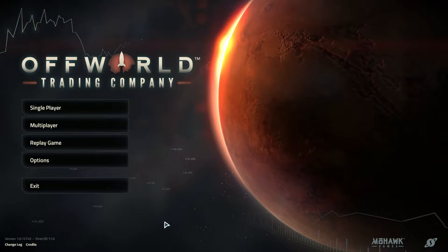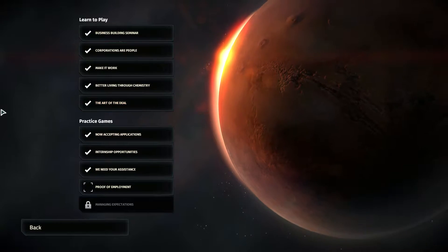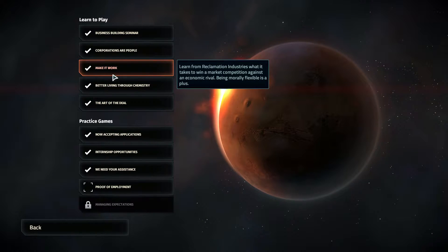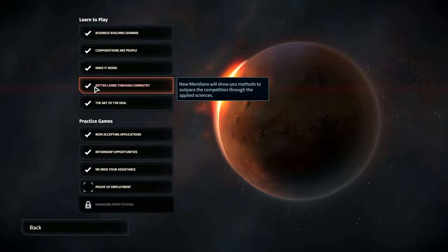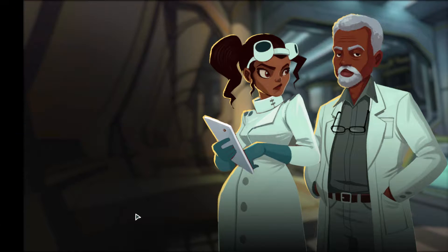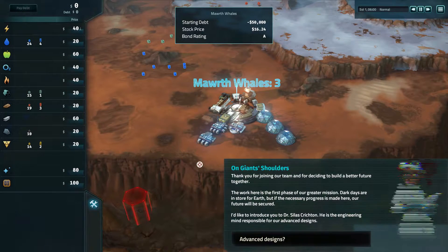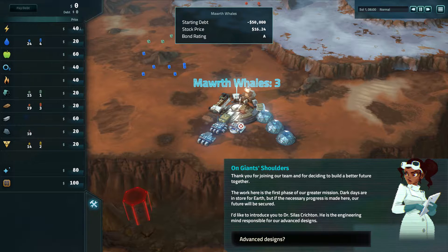Hey guys, it's the Clumsy Geek, welcome back to Off-World Trading Company. In the previous episode we went through the third tutorial mission, 'Making It Work,' and we made it work. This time we'll proceed with 'Better Living Through Chemistry,' featuring the new Meridians, which are the scientists of the game — a high-tech faction.